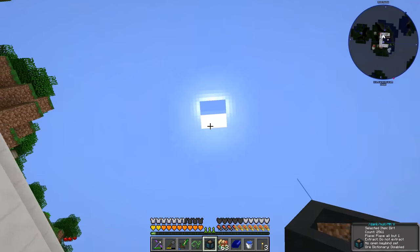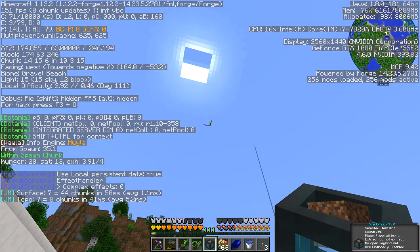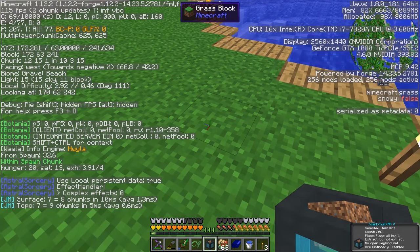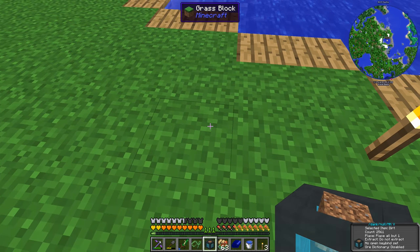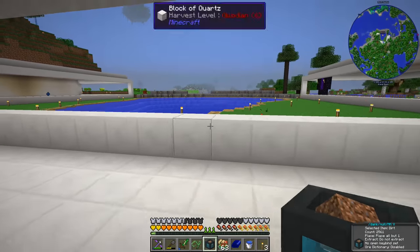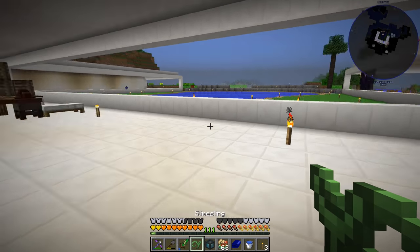It looks like it has become brighter outside — the solar eclipse has passed. Looking at local difficulty, light says 15 sky, 11 block. I should have checked the light level during the solar eclipse to see if it was down to 6 or maybe even 1.